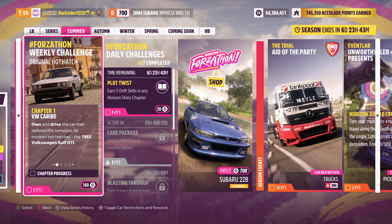Starting with this week's Forzaton: original hot hatch and its 80 Forzaton points, besides the 5 seasonal ones. This week you'll have to drive the cheap 83 Golf GTI, which is available in the auto show.